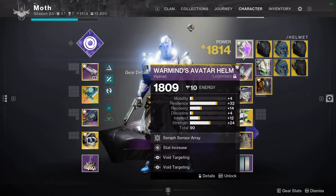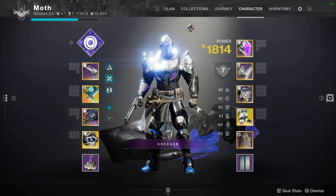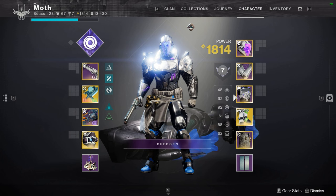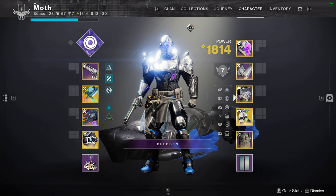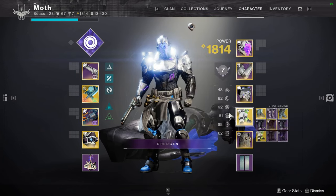Instead of One-Eyed Mask and Dune Marchers, the other thing I was thinking was Armamentarium, so that way I can get two grenades and will always essentially have a grenade up. These are just exotics I want to toy around with a little bit with this setup. So far, I've only run Dune Marchers.